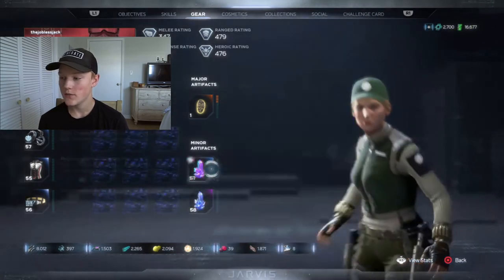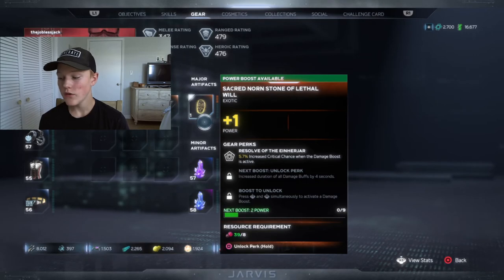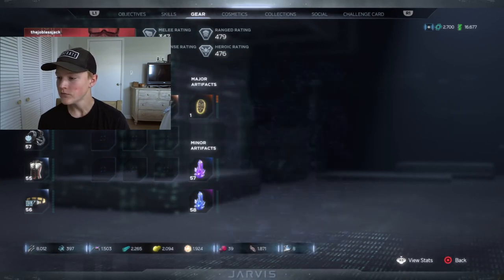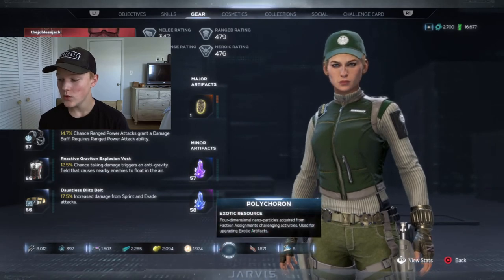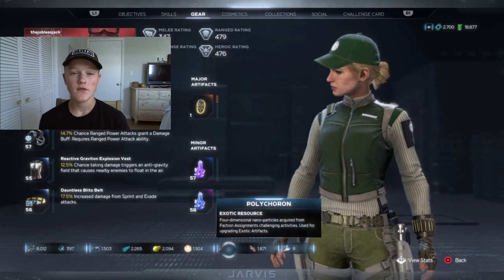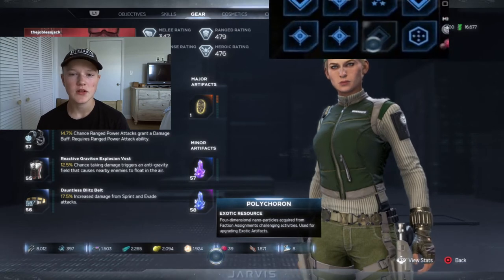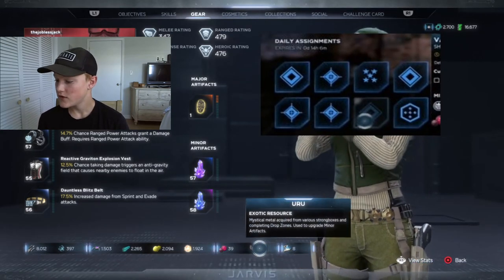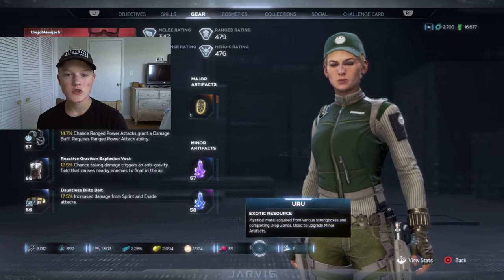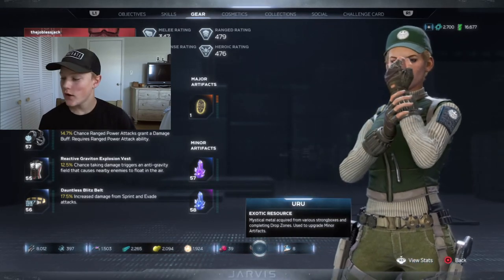The next two resources are used to upgrade artifacts — you have major and minor artifacts. For major artifacts, you use polychoron. I have a fair amount but used a lot upgrading my Captain America and Thor. I have four major artifacts. The only way to get polychoron is by completing faction missions — you have the Inhuman Alliance and the Shield faction. You get one for completing each assignment, and around five for completing a villain sector. For minor artifacts, you use Uru, which is found in chests — Jarvis will pop up and tell you when there's a special chest nearby.